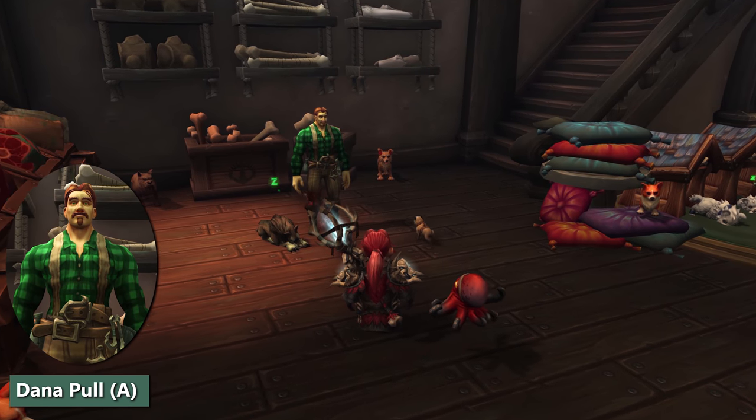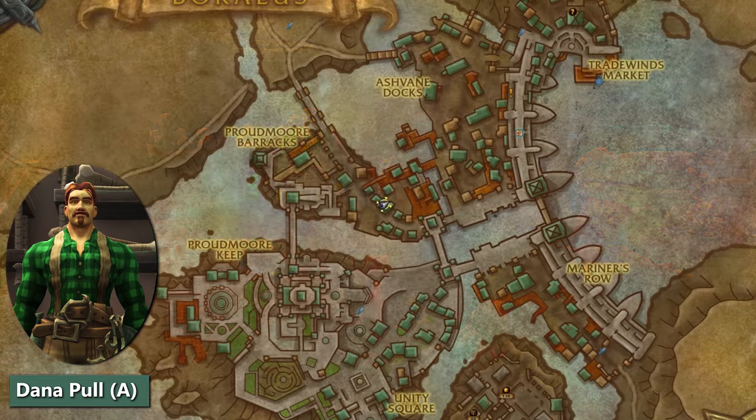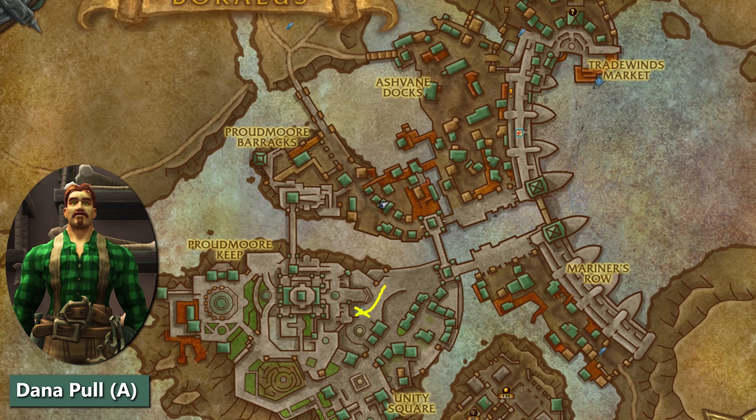Our next vendor is Dana Pol, a resident Boralus pet shop owner. Him and his unlocks are Alliance only. You can find his store in Hook Point, which is kind of an awkward area to get to. I like to fly to the Proud Marquis flight point and then just run straight north, right across the water. He initially doesn't have any pets, but there are two you can unlock.